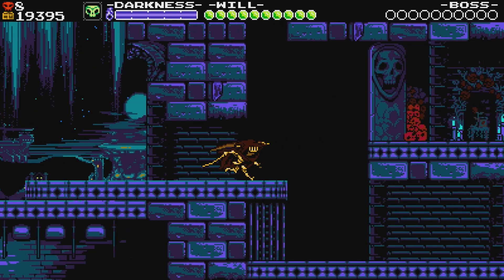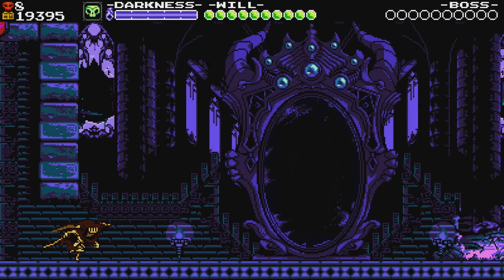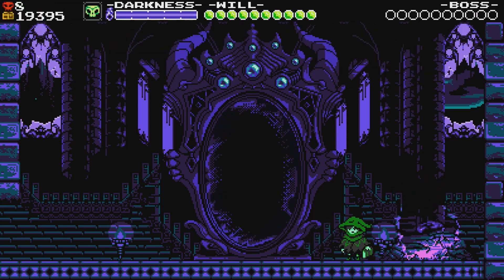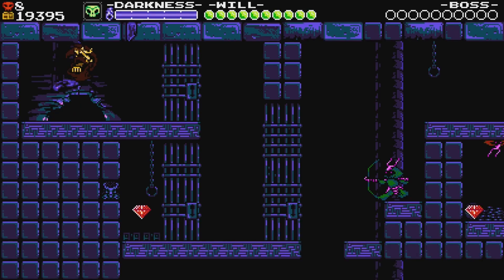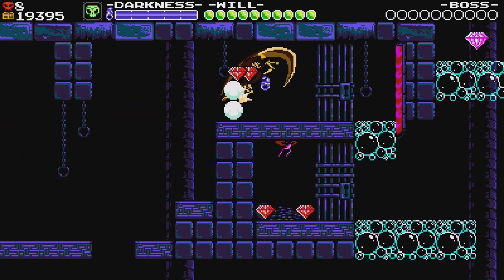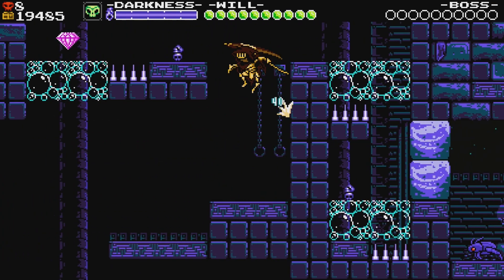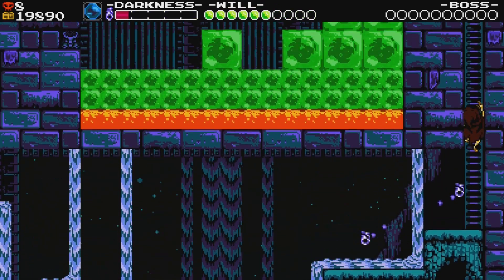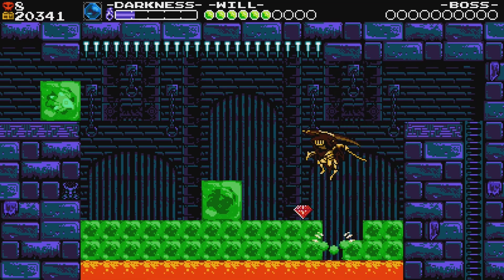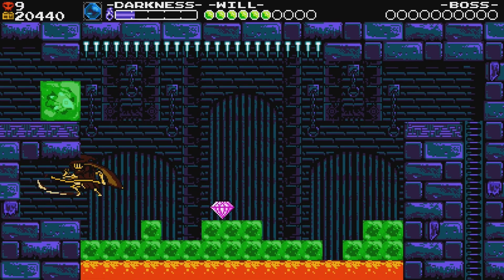Next I'll do the Tower of Fate entrance - and honestly I'm not even gonna bother exploring for it, I'm just gonna look it up because I feel like that's gonna be one of the most hidden skulls in the entire game. Okay, I think I know what room it is. There's a room with a bunch of green jumping jellies with a secret wall which I assume I just skipped past. Okay, this is the room - there's a wall to the left which I don't think I ever broke. Yep, there's the skull!